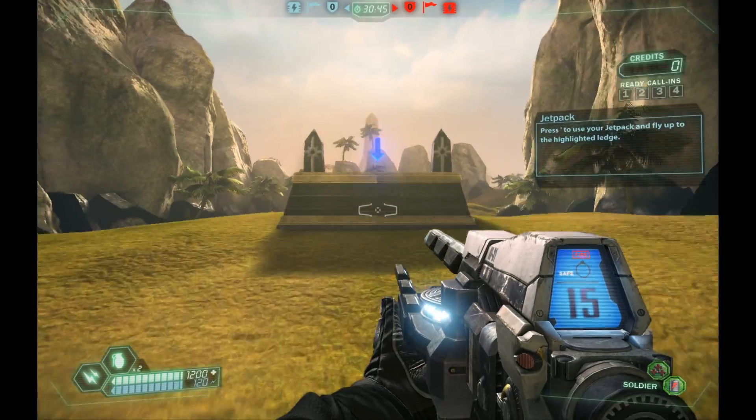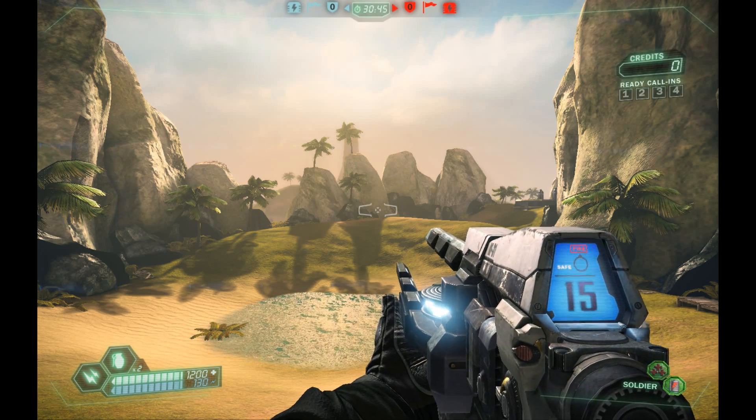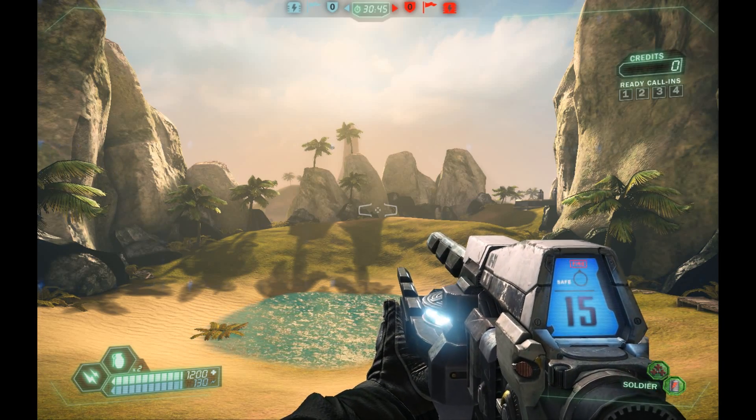Use your jetpack to fly up to the highlighted ledge. Your suit is equipped with a T-grav unit that allows you to make yourself frictionless. We call this ski. Try switching your suit into ski mode now.